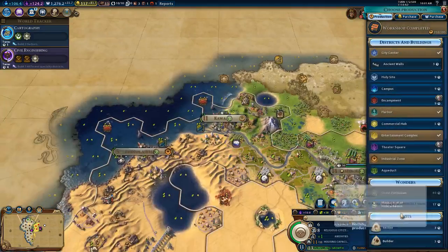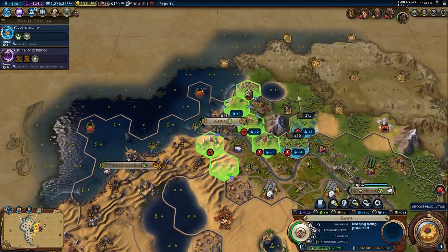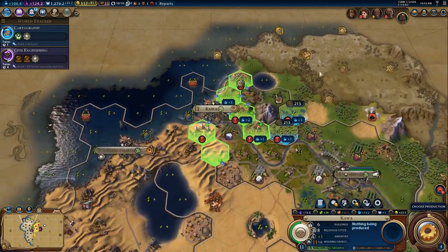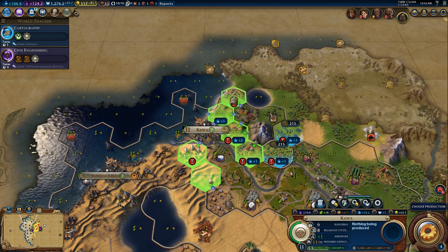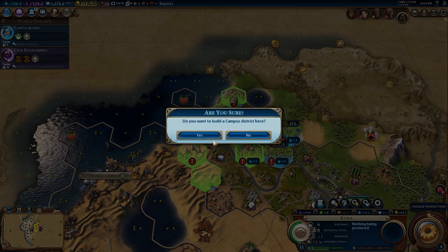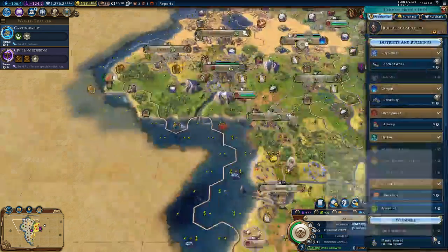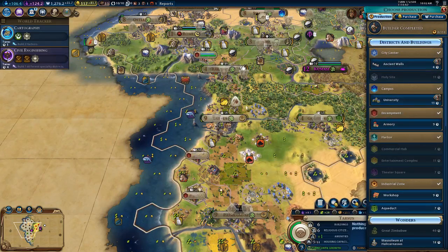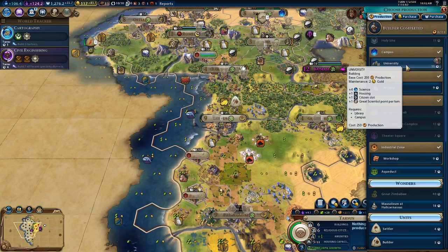I know that a commercial hub is huge right there, but I want to start focusing on science. So do I just go ahead and put the campus here? Yeah, I think we do. Let's go ahead and grab the watermill.